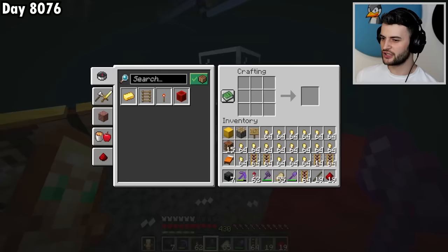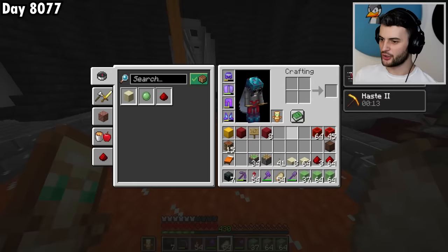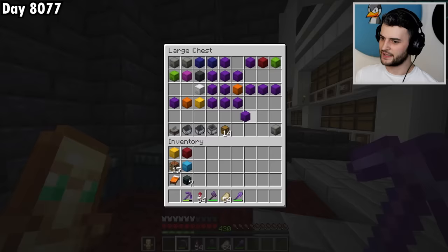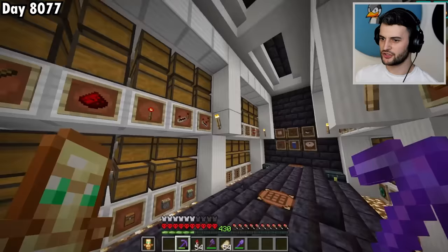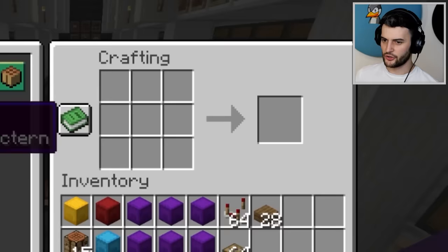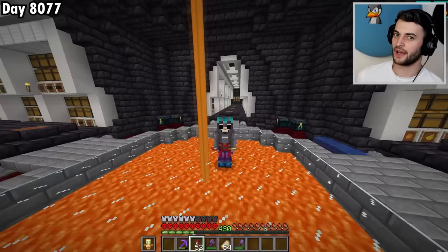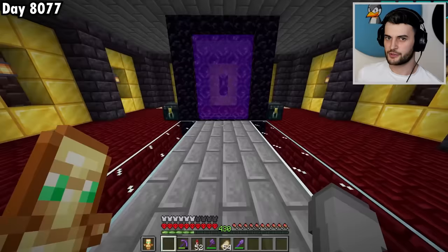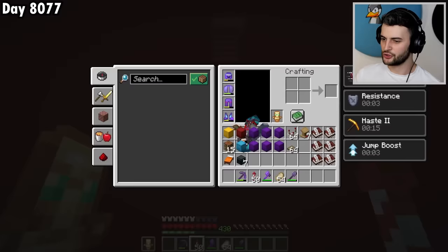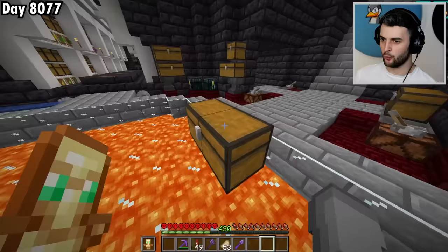I also didn't quite have enough powered rails, which is why I've come to craft more gold. Here I have every single item that I need, except to create a glitched shulker box I need a normal one in the first place, so I'm going to get six of them. Along with that, I'm also going to need some comparators, some trapdoors, and also lecterns. Creating the glitched shulker will actually allow me to do update suppression in 1.20 as well, which means I won't have to do any downgrading for it again in the future.